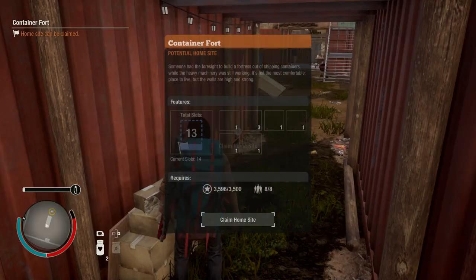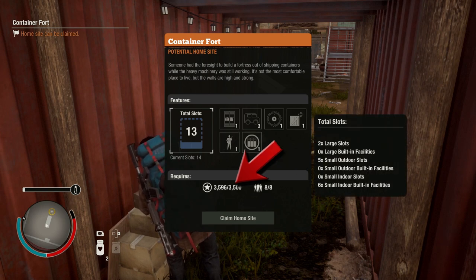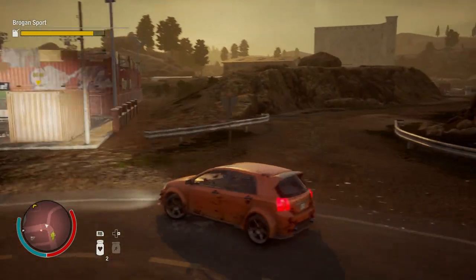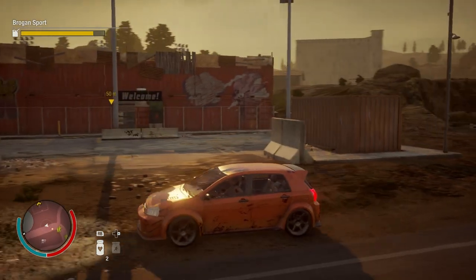Bear in mind that this is an eight-man minimum base to enter, and it does cost 3,500 influence to get in there, so listening to this guide to see whether or not you do want to spend the 3,500 influence in the first place is a pretty good idea.